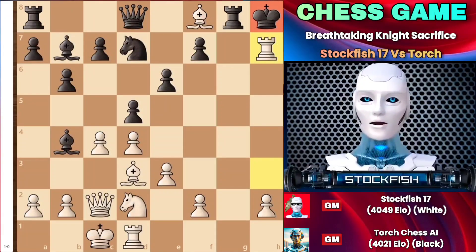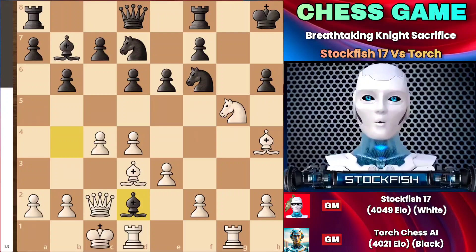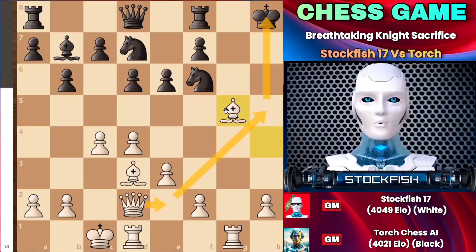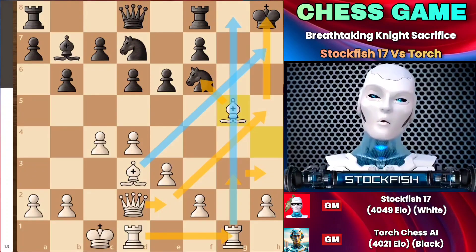Going back to the position, black didn't capture the knight on the g5 square. Instead, Torch decided to first capture the knight on d2, eliminating that knight, and then capture the knight on g5. My queen can easily reach e2, followed by h5. My rook can also get to the tower and snipe the king with the rook's help — all my pieces are eyeing the kingside, ready to siege.